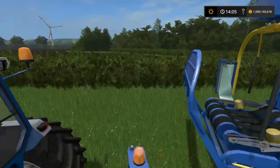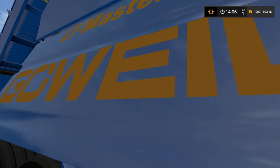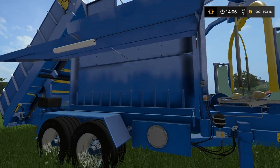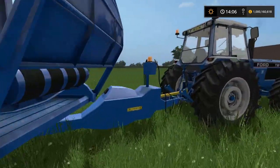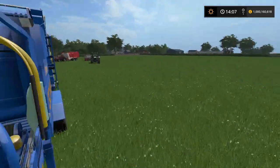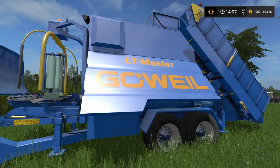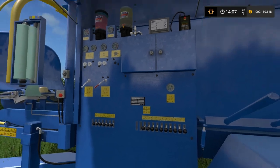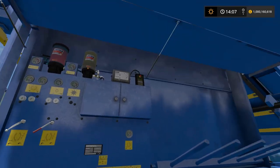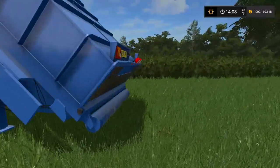There are a couple of things you need to do first. You need to fill this thing up. If we go over to this side and press N, the side opens up - this is where the wrap goes. We've got no wrapping here at the moment. On the other side you do the same thing - this is for the netting. This is also our control panel, so you're going to need to keep this door open for the time being.